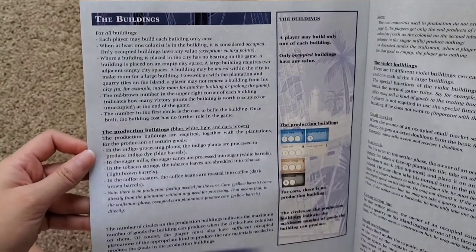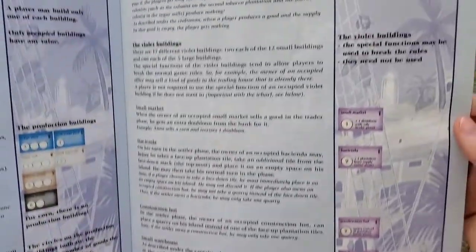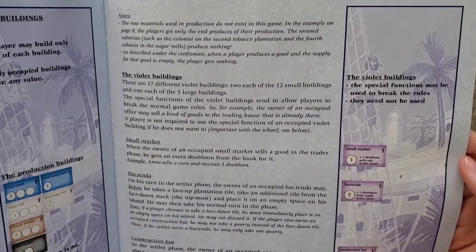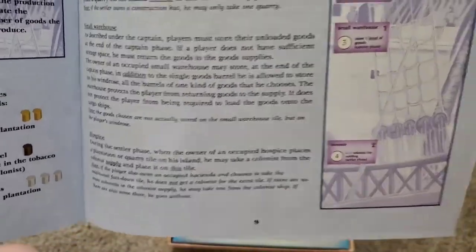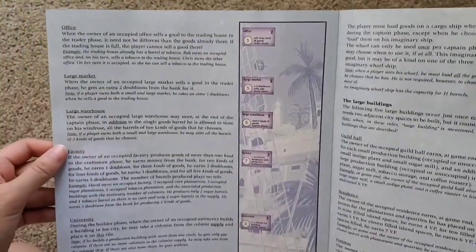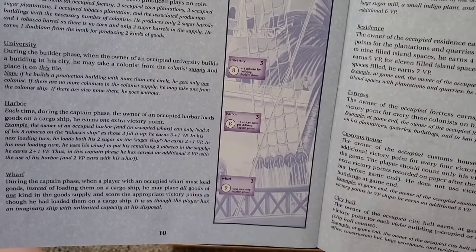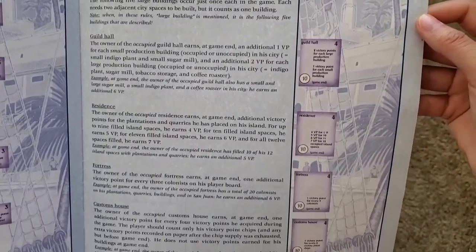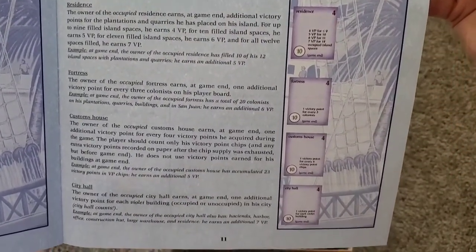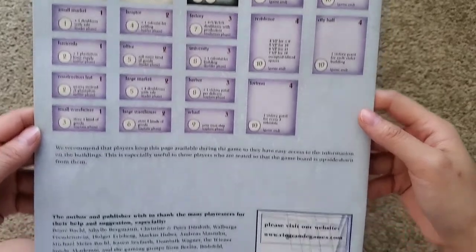The buildings: the production buildings, the violet buildings, construction hut, auspice, office, large market, factory, university, harbor, wharf. The large buildings: guild hall, residence, fortress, custom house. And that's all for the rule book.